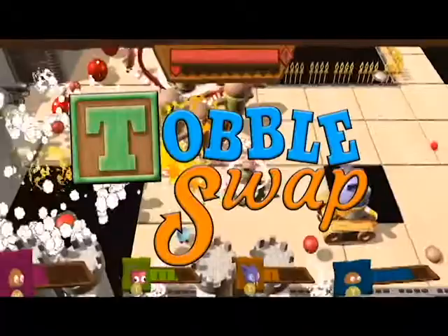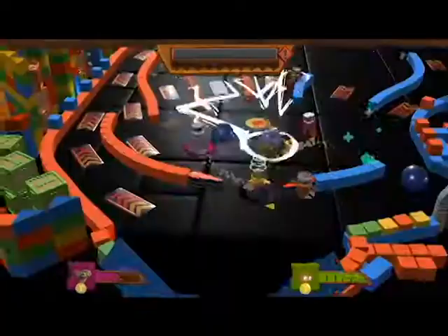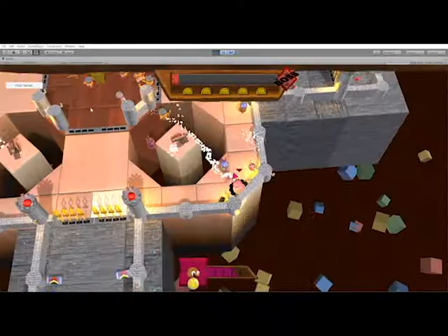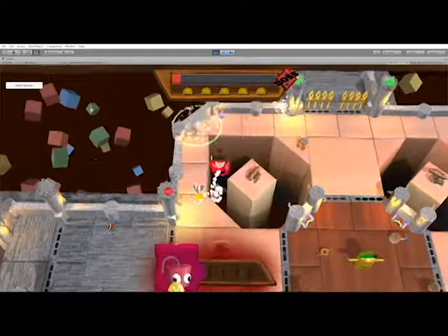Tobble Swap is a frenetic top-down dungeon crawler with chaotic arena brawling action. On Tobble Swap, I designed, greyblocked, and balanced two levels that made it into the final build of the game. The Fort was designed around players working as a team to keep enemies away from the center of the arena. Wave after wave, onslaughts of enemies bombard players and swarm an idol in the center of the map that players must protect for a reward. Upon failure, players would be heavily punished, designed to inspire them to work as a team to defend the idol and survive the attack.